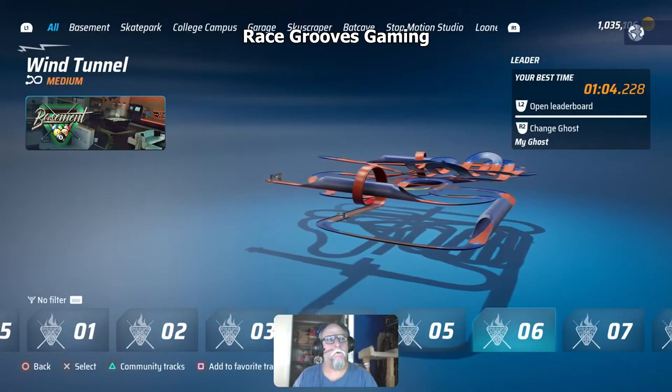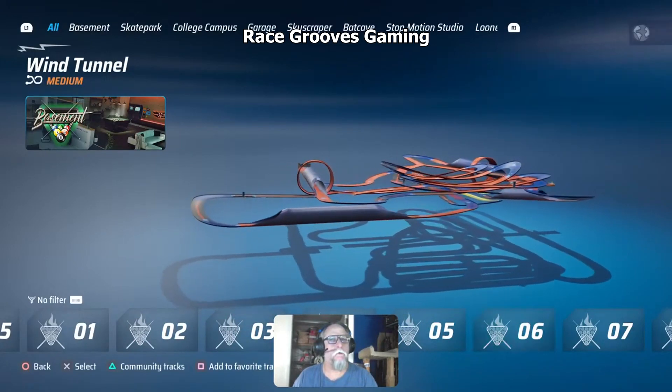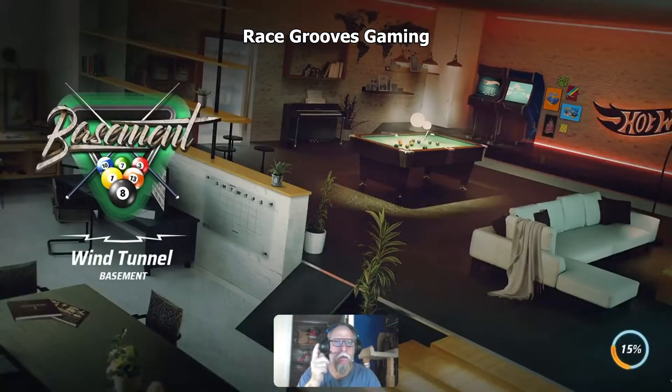We're in the Wind Tunnel. My fastest time is 1:04. So if you find a shortcut that you can do — it's like every minute and a half — let's say two minutes counting exiting and coming back. Every two minutes you're gonna get first place. That's where you get your coins.